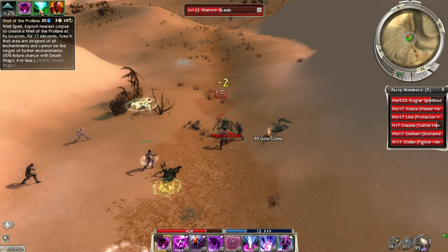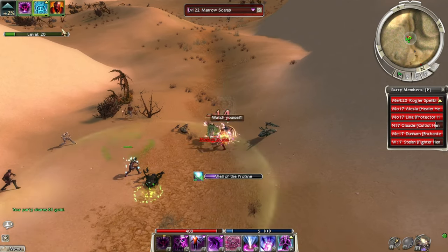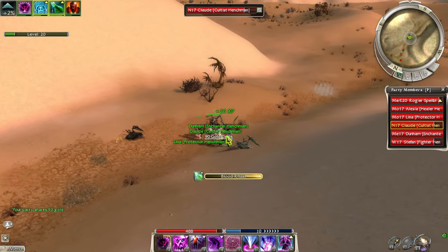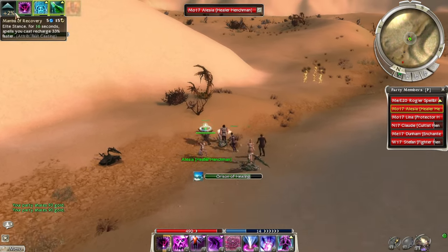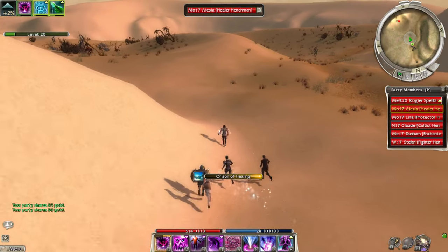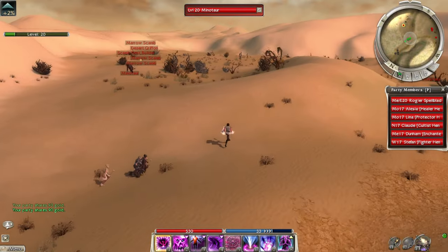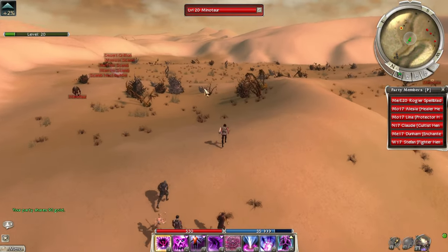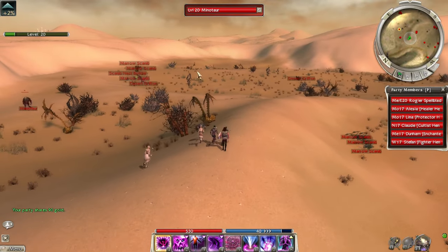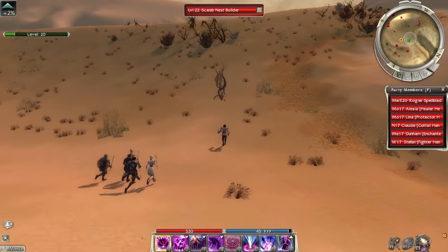This well strips enemies — it strips us of all our enchantments and we cannot be the target of new enchantments. Weird that I still have Protective Spirit up though. I remember back in the day you used to be able to come over here and farm these desert griffins — it used to be a pretty fun farm a long time ago.